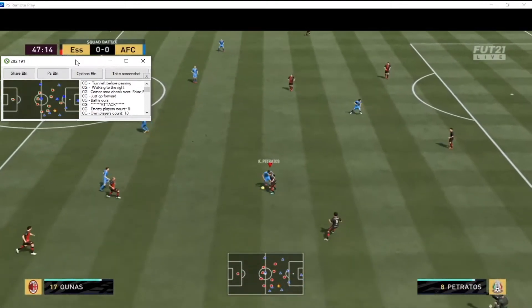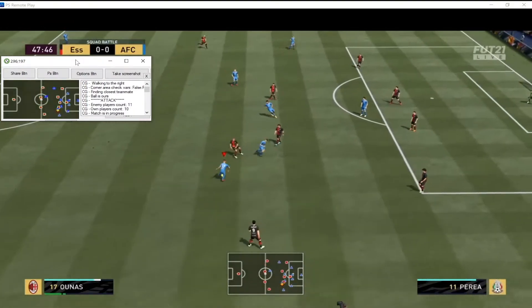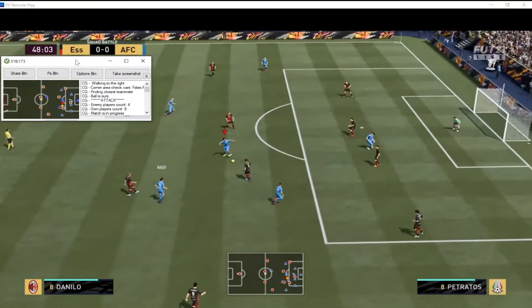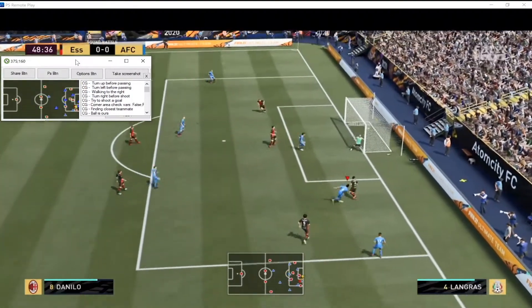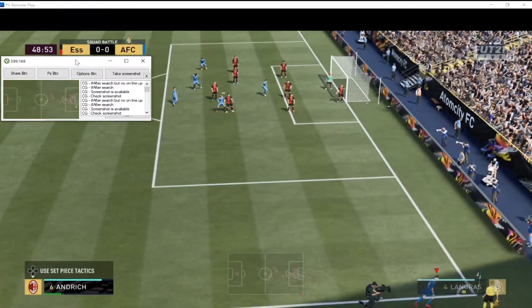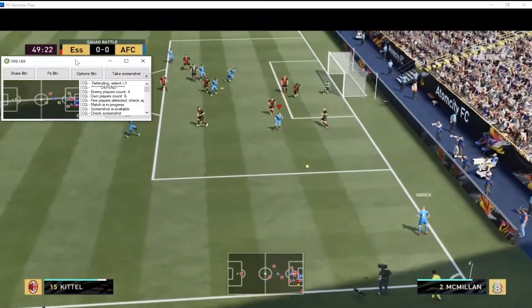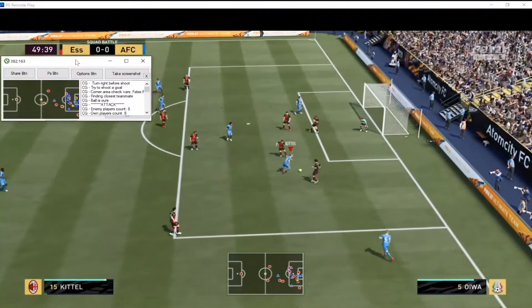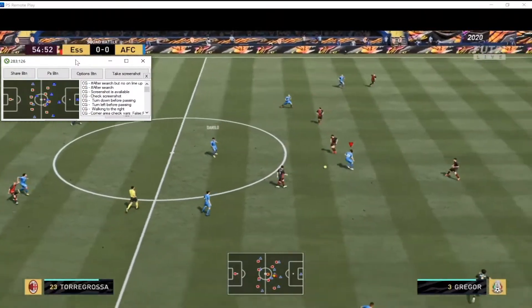You can see the radar in the top left corner of my screen. On the radar you can see that my AI software recognizes my players and enemy players and the ball, and it logs the instructions on the right part of the software screen.